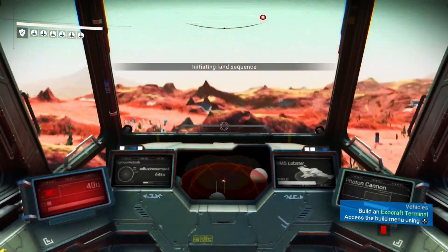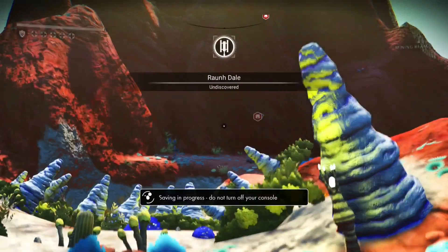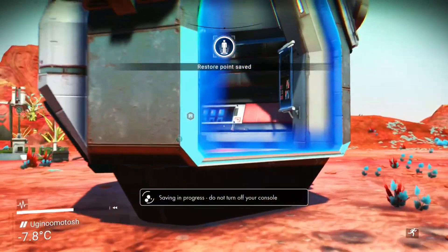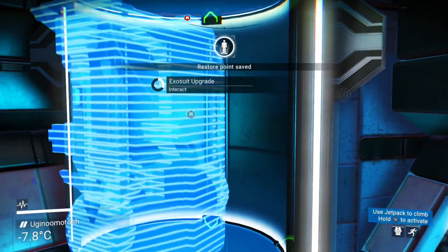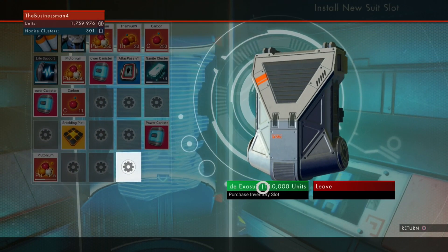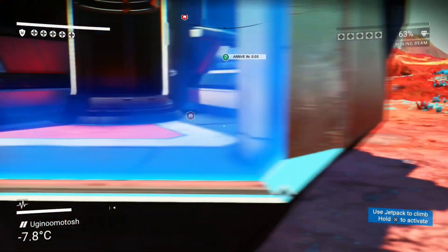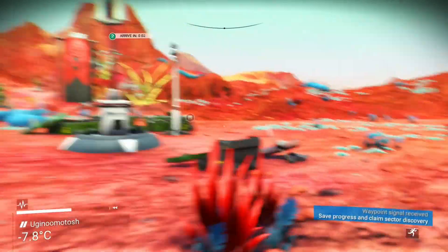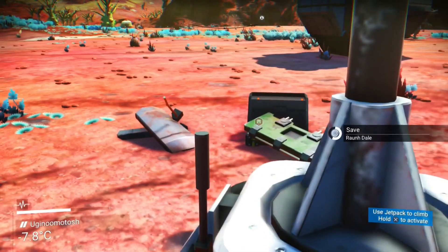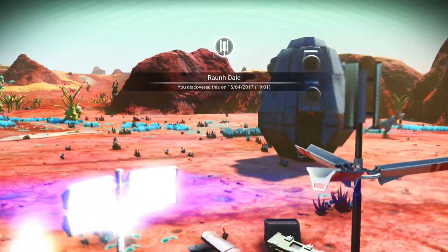Is that a drop port? Oh yes! Thank you very much - all about that inventory space baby. What do we got? How much is it going to be? 110,000. I think they go up by 10,000 every time - the last one was 100,000 and I think the one before that was 90,000. They get more and more expensive each time because you're getting more and more slots. I hadn't noticed until now that they were going up by 10,000 each time - typical me, just not paying attention to anything.